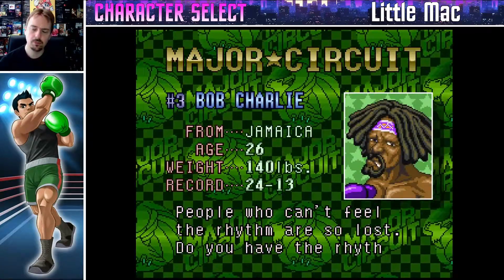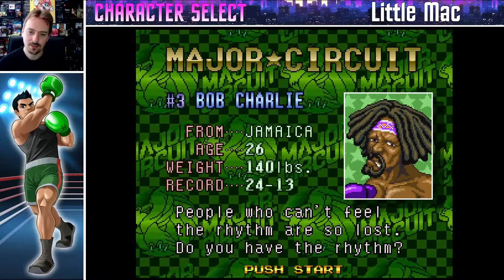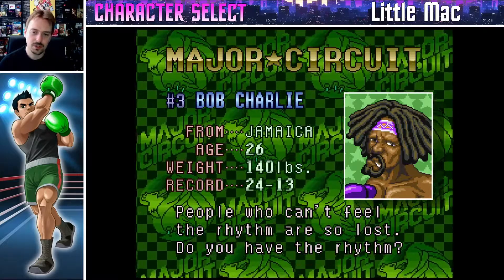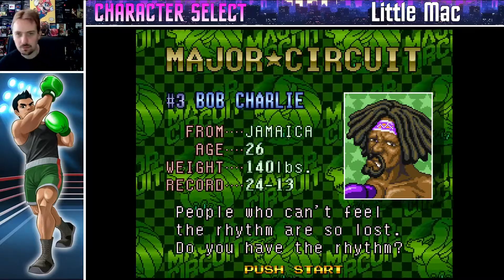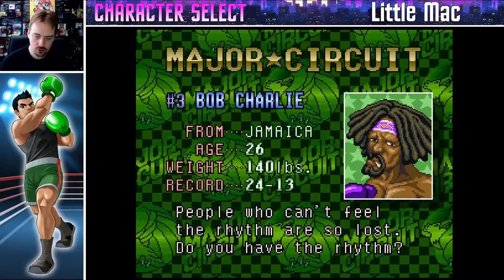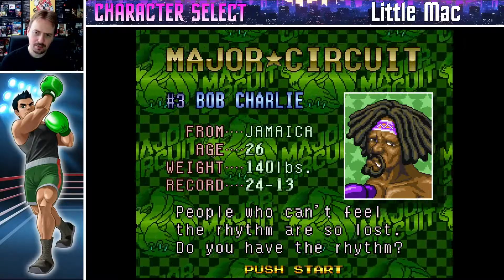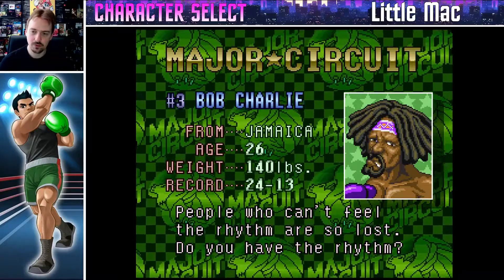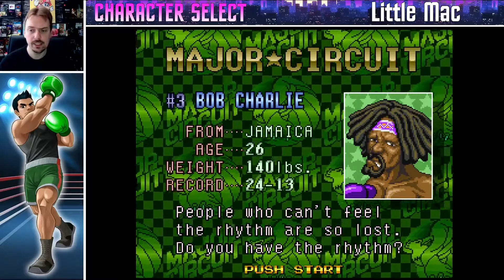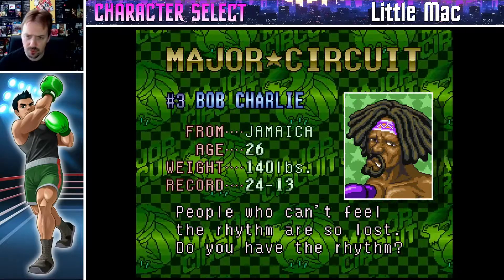He's going to feint a punch and then afterwards kind of do a juke and hit you with something else. He wants you to move out of the way, and then when you come back you're stunned for a little bit from dodging constantly, and he will hit you when you come back. So the trick with Bob Charlie is to take a breath, just watch him carefully, and hit him once he has definitely gone for a punch — turn his strategy against him. He's got a twisting punch from the back of the ring, similar to Bald Bull's — not a one-hit KO, but if you hit him before he lands the uppercut again, it is a one-hit KO to him. So you can use that strategy here as well.